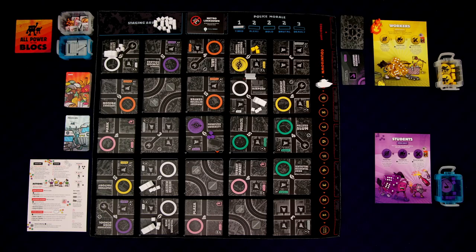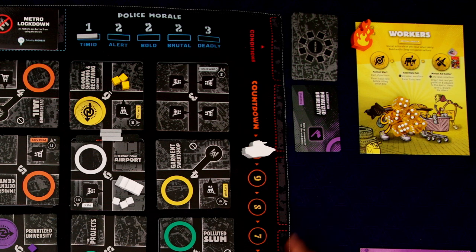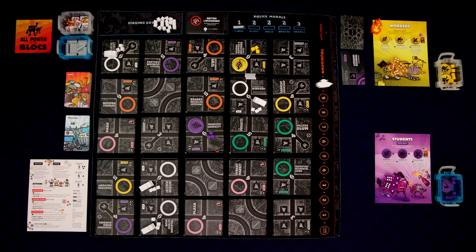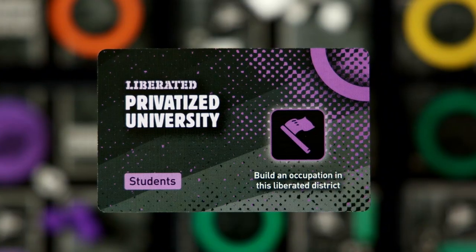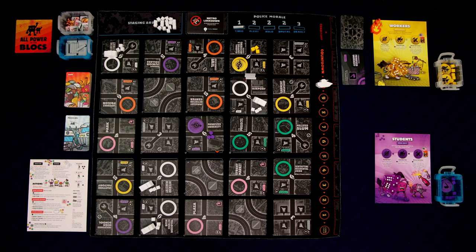The game comes with five smaller black dice; I've replaced those with my own in different colors so we can see whose turn it is more easily. All the decks are shuffled. You can see the police morale is set at timid, and we got our first condition card. These are goals we need to complete to win the game — each faction just needs to complete one of these condition cards and then we win. We were quite fortunate; that goal is just to liberate the privatized university. It's a six difficulty so it's going to be hard to liberate it.